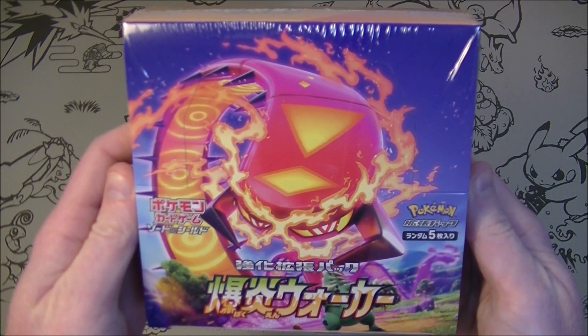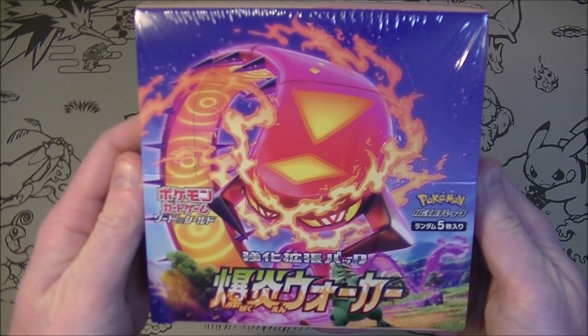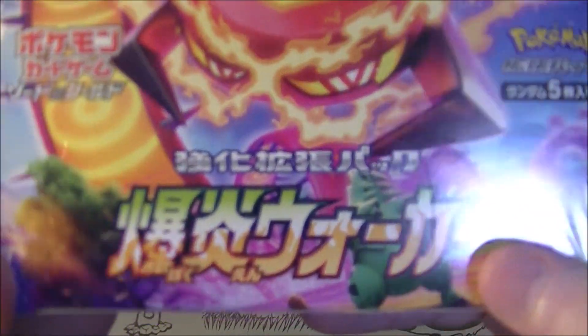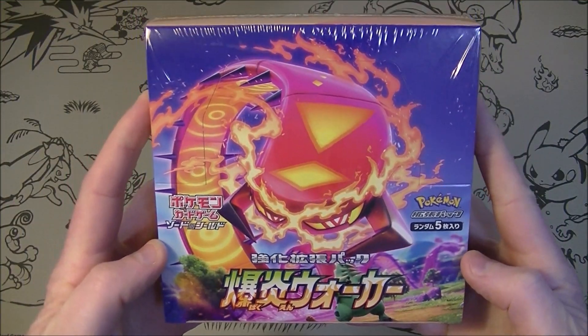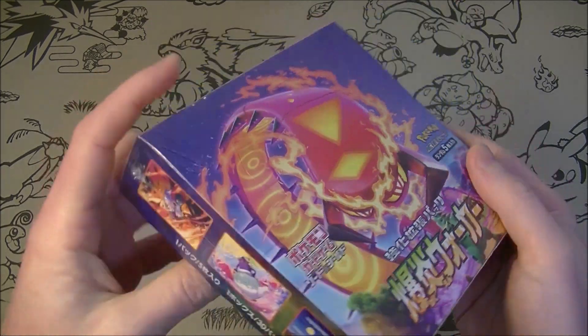Explosive Walker — we got the Centiskorch VMAX on the box. Tyranitar is looking a bit worried, and look at that little Diglett. He is sweating; he does not want a piece of this at all. This is set S2A.